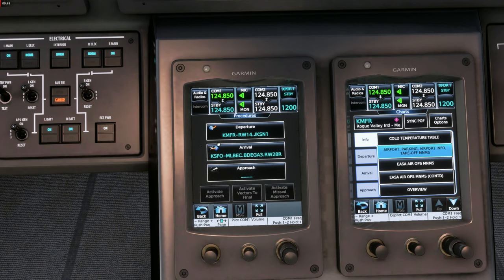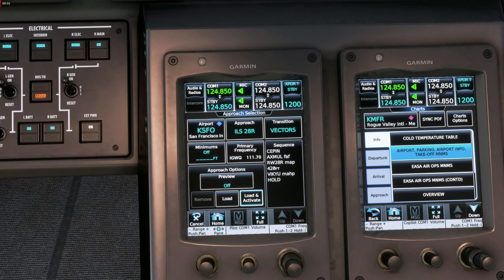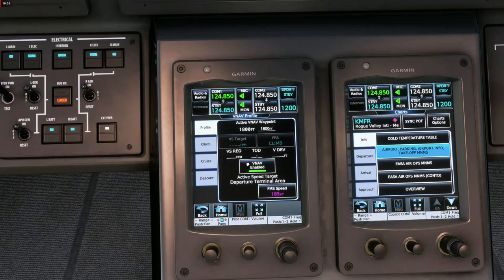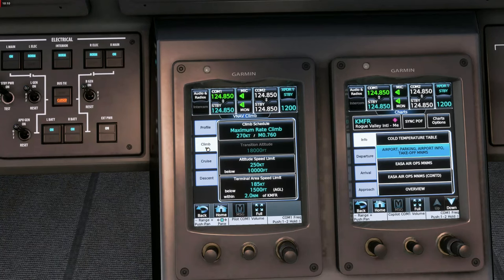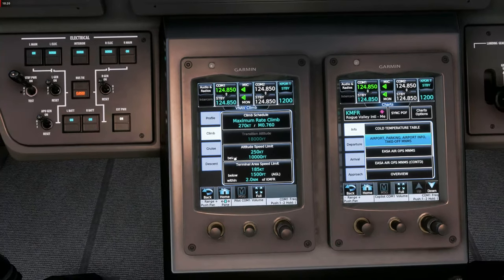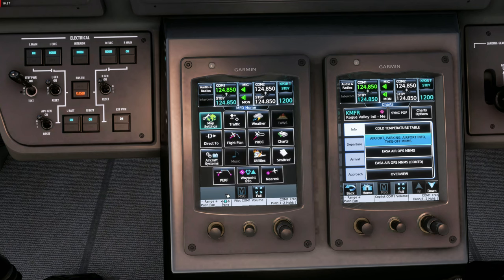Here we can see the procedures: the departure is in and the arrival is in, but the approach hasn't been loaded yet — we'll do that later during the flight. We also check the VNAV for the flight: VNAV is enabled. In the climb section you can check the climb schedule with the 250-knot restriction below 10,000 feet and the terminal area speed limit. Cruise will be 320 knots or Mach 0.83, and we also have the descent schedule. Changes are saved and carried over to upcoming flights.